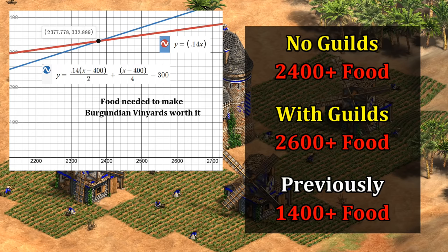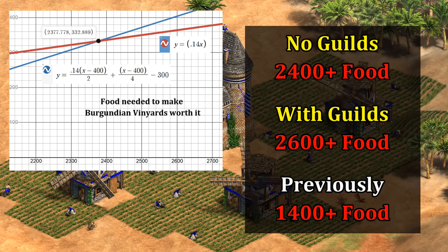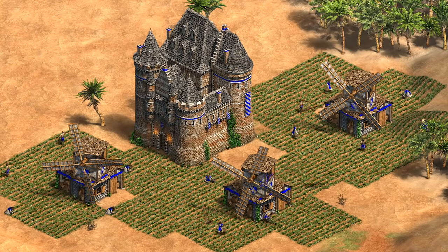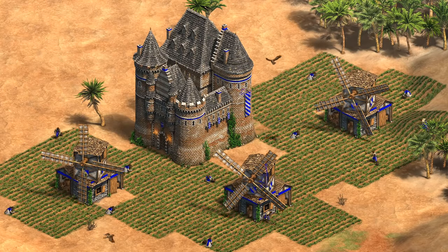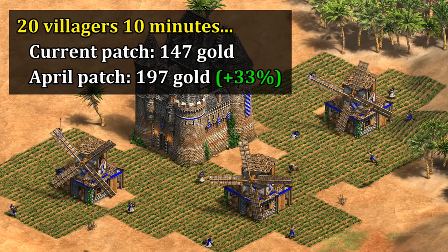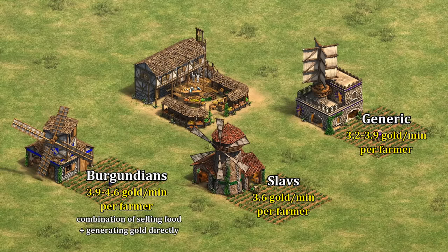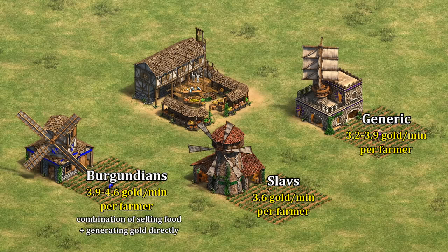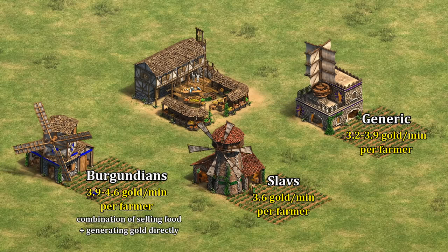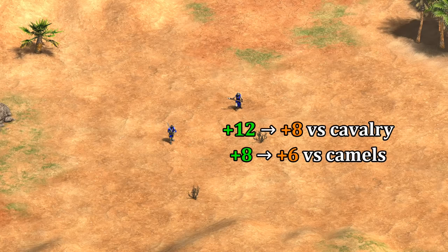In contrast, before the change the break-even point was about 1,400 food, so you can see the tech is now much worse from a one-time-use perspective. That sounds like a giant nerf, but it also lets your farmers generate gold. To balance things out, the rate that farmers do that has been increased, and the fact that Burgundian farmers were already the best at generating gold — even if you consider faster-farming civilizations selling at the market — this is only going to improve that, giving them a permanent advantage in situations where trade isn't an option.